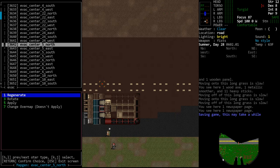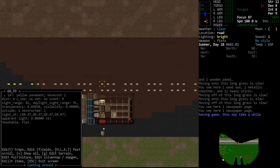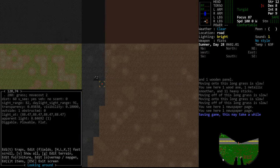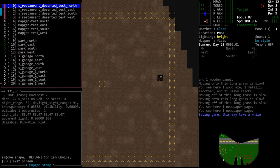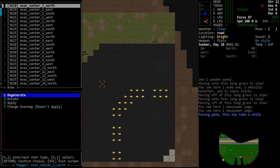We'll go north. This menu has changed. We want to move here before we do that — we'll just set it up down the road. Go ahead and give me an evac shelter. It doesn't matter which one, we'll hit north.